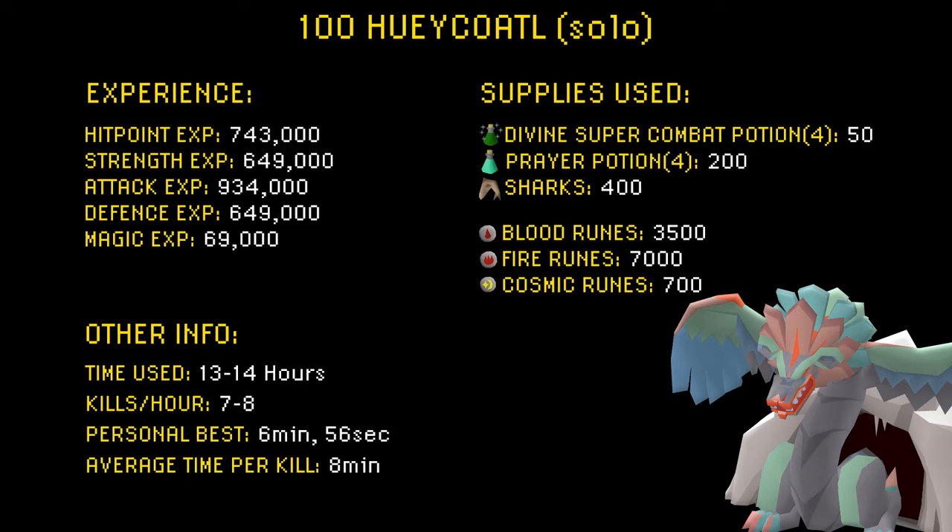When it comes to supplies used: I used about 50 divine super combat potions, 200 prayer potions, 400 sharks, 3,500 blood runes, 7,000 fire runes, and 700 cosmic runes.